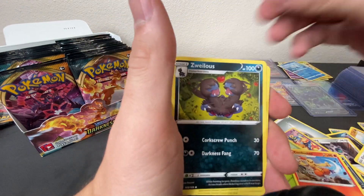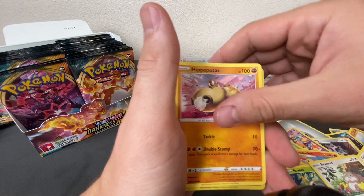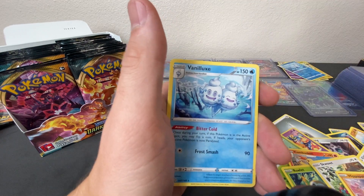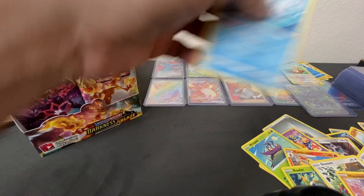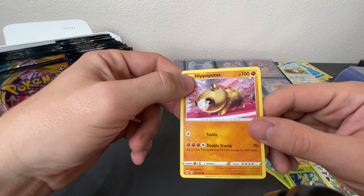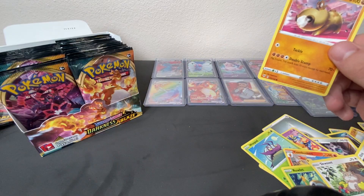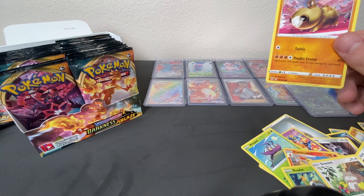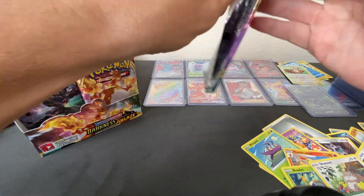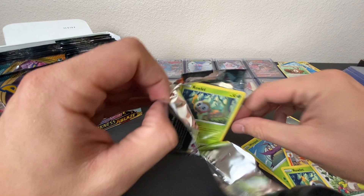Next pack: Energy, Combusken, Staravia, Zwellus, Rowlet, Squovit, Spinarac, Larvista — I don't know how to say that guy — Centrit, Reverse Holo, and a Vanillux. We're going to figure this Hippopotas pronunciation out once and for all: Hippopotas. Now that we've got that settled.